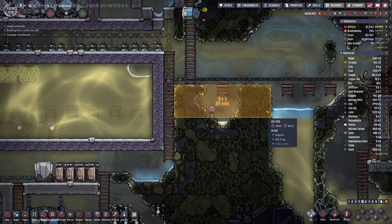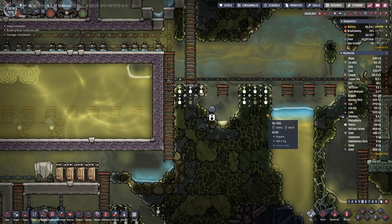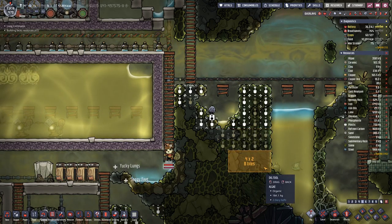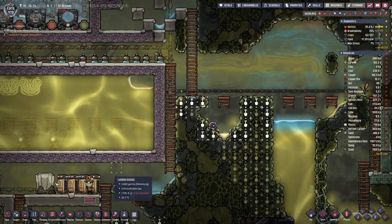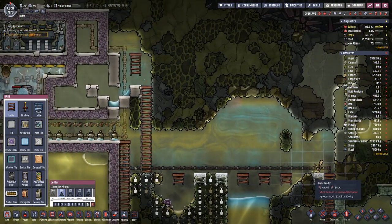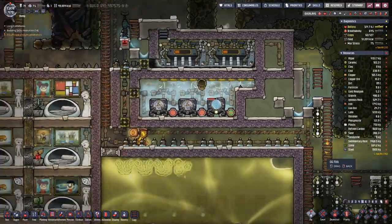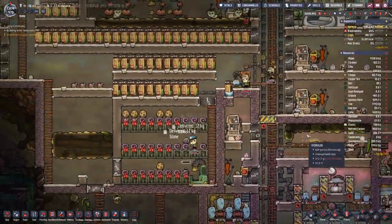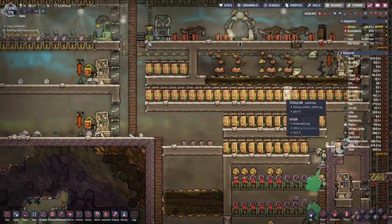There is quite a bit we can dig out here. We should also ensure we can get over to this side even if there is no immediate need. That should get our mushroom farm going again.